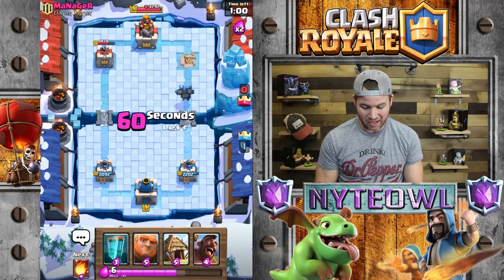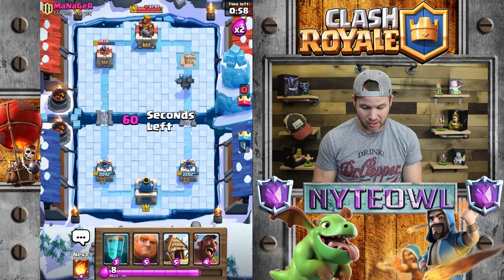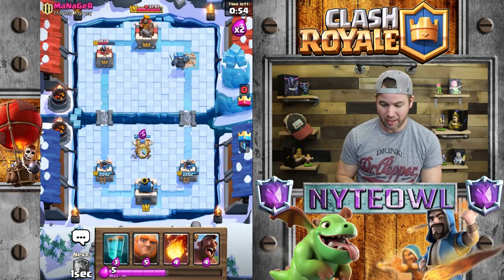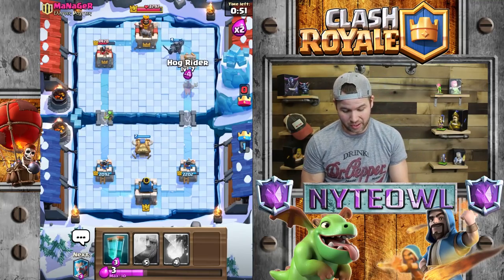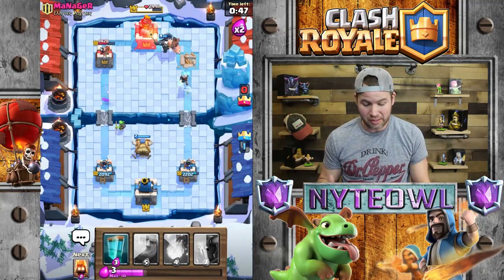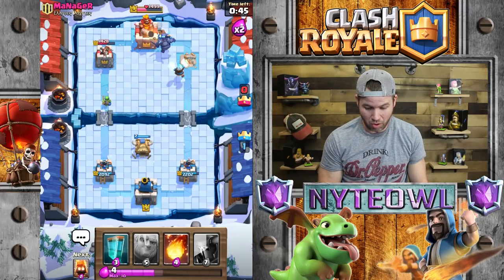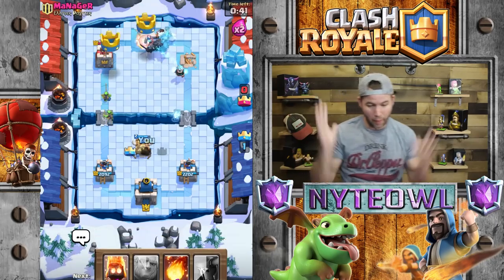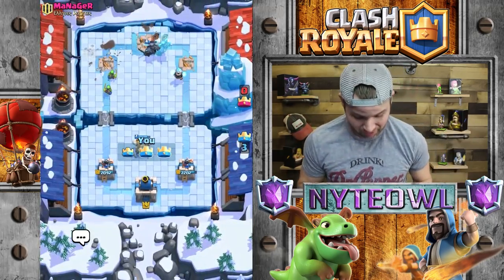We don't really need to do anything but defend, but I'm still gonna throw a Goblin Hut over here. I think he's done playing — I think he's toast. That was too much — he's like 'dude, I've had enough, that PEKKA rocked my world.' Let's go ahead and Clone those guys just for fun — boom boom, that worked really well.